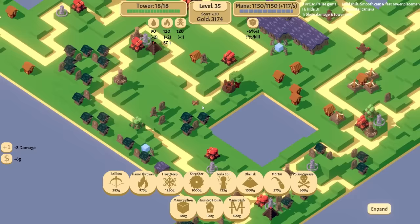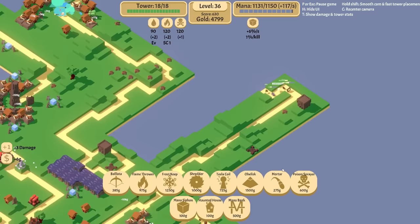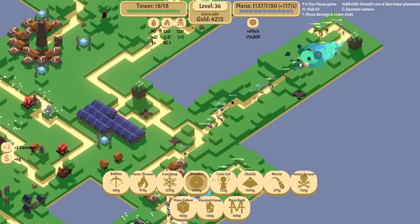3,000 more money. Our mana supply is solid. We're at level 35 — 10 to go. I'm going to expand you. I feel like putting in poison sprayers and stuff along these routes are a good call. But they regenerate that. So can I add some bleed too? Shredders. Bleed. Nothing's making it.